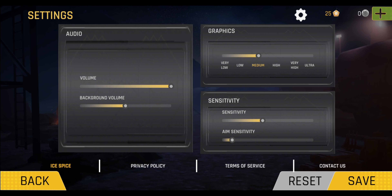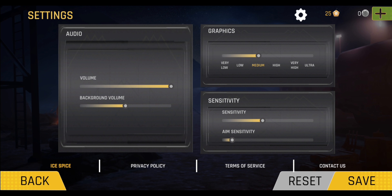Let's take a look at the settings. By default, the game is running on medium graphics on my OnePlus 8T. You can also adjust the sensitivity settings here and see things like the privacy policy and more. I'm going to leave this at the default settings right now and start the game.